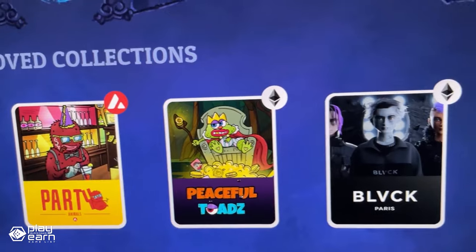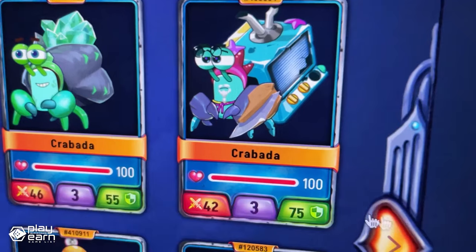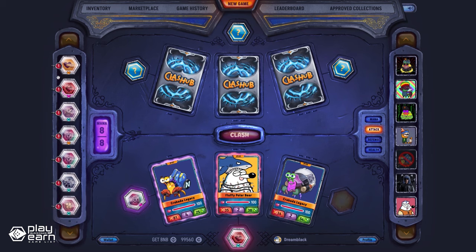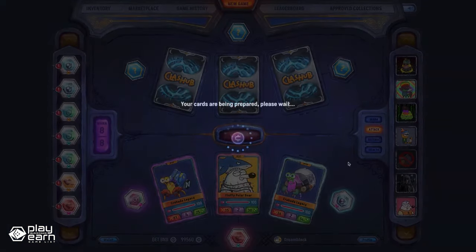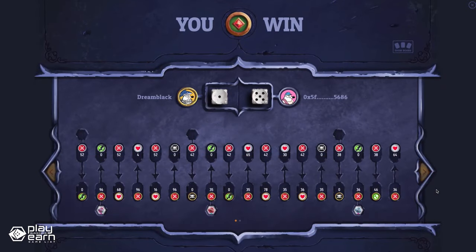Clash Hub is also a platform that offers many features for NFT collectors and gamers alike. You can buy or sell NFTs from approved collections on Clash Hub's market. You can also trade Clash Tokens for other cryptocurrencies or fiat money on exchanges. You can participate in the governance of Clash Hub by holding Clash Tokens, and you can also join Clash Hub's vibrant community of players and collectors on their social media channels. If you're interested in playing Clash Hub, you can check their website for more details.